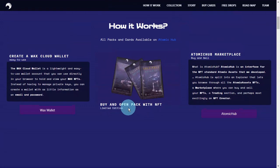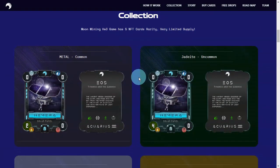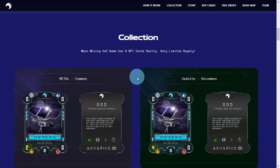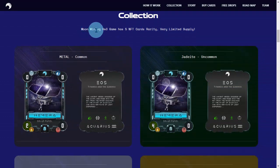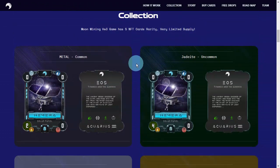When you buy, you go directly to their Atomic Hub marketplace. These are the card collections. What rarities do they have? Moon Mining Helium 3 has 5 NFT card rarities with very limited supply. They directly inform us that the supply is very limited when it comes to their card rarities.